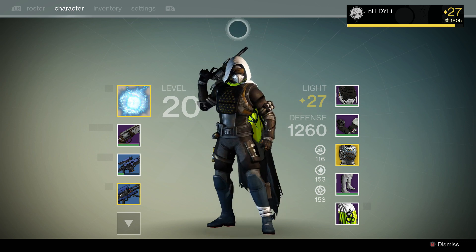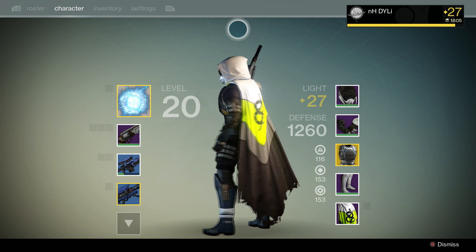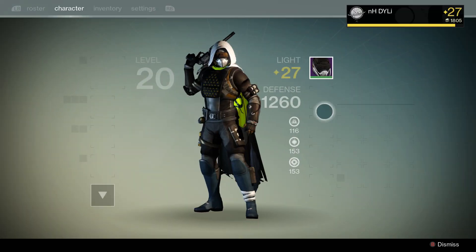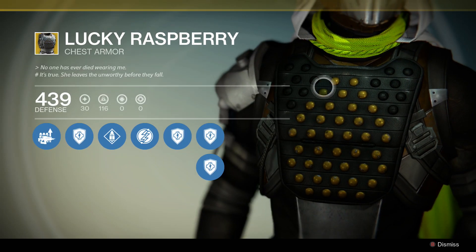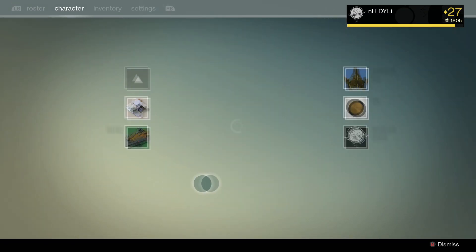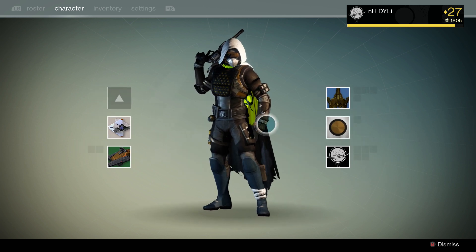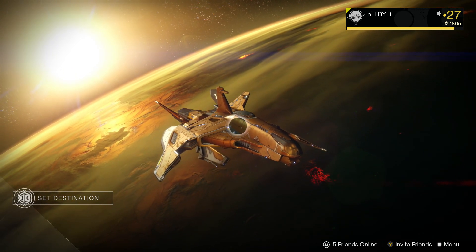Coming in at a close number three are the Hunters — they still look cool, but their armor is kind of basic. You can make them look cool, but it's not as flashy or intimidating. The Hunter is supposed to be agile and fast, so the armor is lightweight. They do still look cool with the right shader — I have the Iron Banner shader on mine, which was from a weekly event.